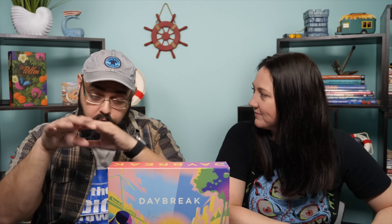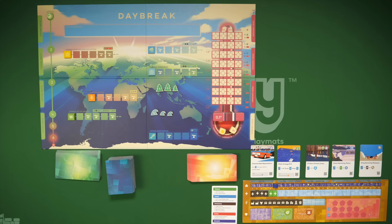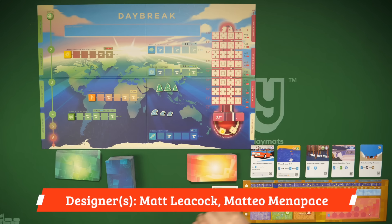If after six rounds you haven't reached drawdown, or the temperature rises too much, or one of four other things goes wrong — like a community crisis — there are multiple ways you can lose. If one of those happens, you've lost. Let's go ahead and take a look at how the game works. I'll show you a few of the moving parts on the board and then we'll tell you what we think of it.